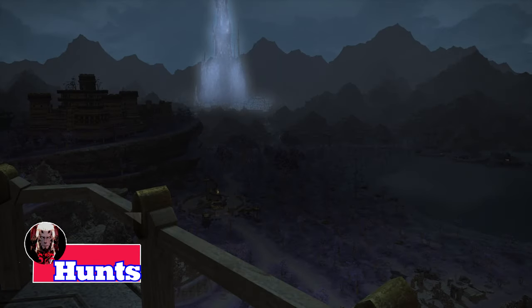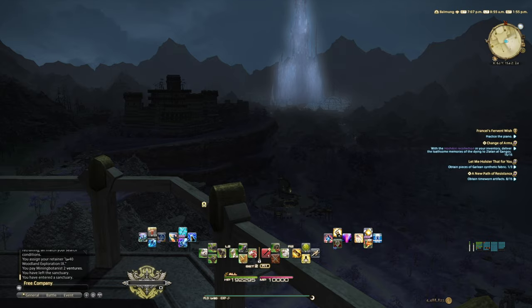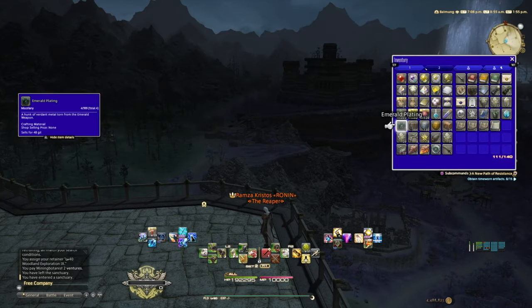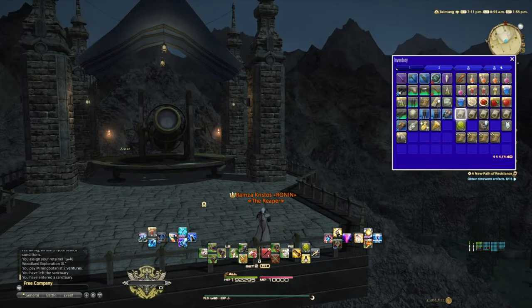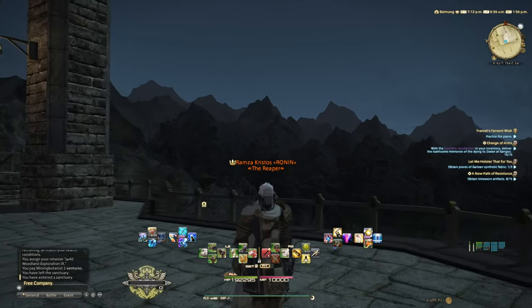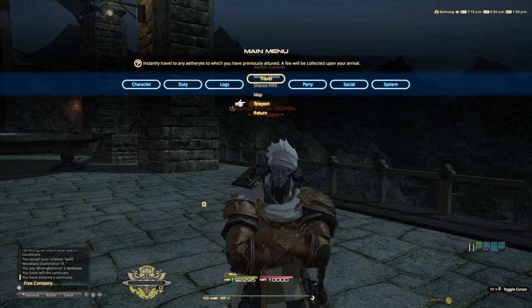Next up we have hunting. It requires a little bit of setup but here's how it works. Each of the Shadowbringers areas has two rank A targets, which are especially strong monsters. Usually the community assembles a hunting train and once you go, you fight each of those in their respective areas. By the end of the hunt train you will have killed 10 of those monsters.